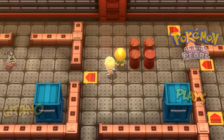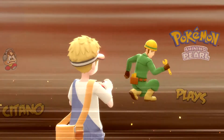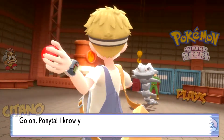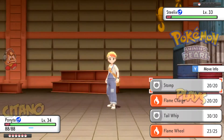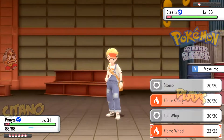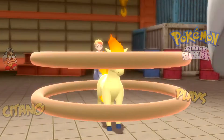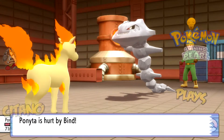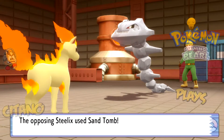We spin a lot and encounter a worker who remarks it's not often they get a visitor. Another battle! What's his Pokémon? Steelix — a Steel and Ground type. This is bad for Ponyta: even though Fire does good damage against Steel, Ground types are great against Fire types, and Steelix has one of the highest Defense stats in the game. Flame Wheel is super effective but barely dents it.